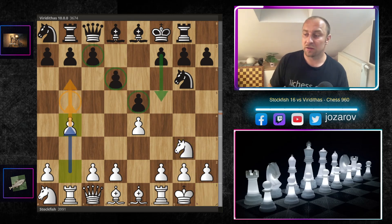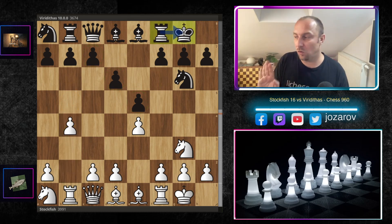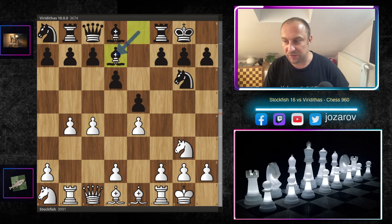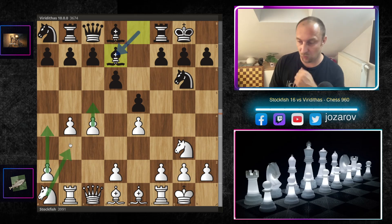After Viriditas castled kingside, Stockfish developed with knight to g3, then came d6. Stockfish sees opportunities to attack the queenside since the rook is already on the b-file. So Stockfish expands a little on the queenside. After Viriditas also castles kingside, Stockfish plays c4, and from bishop to d7, I really expected Stockfish to continue pressure on the queenside.